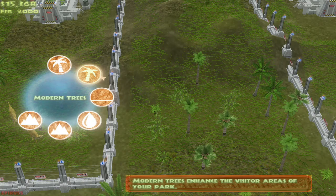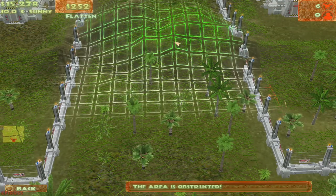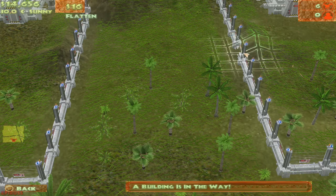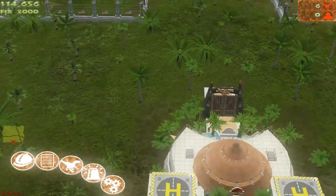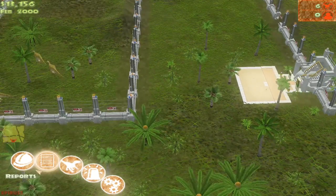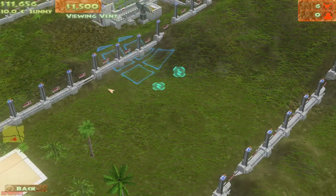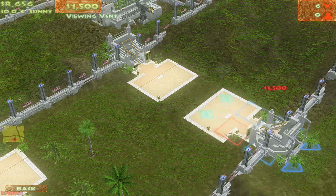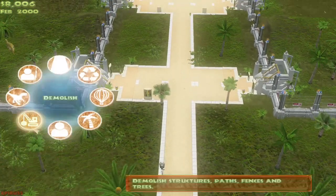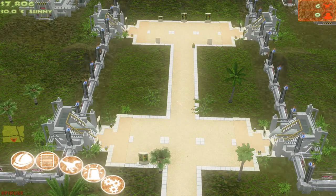A small hill is in the way, now to flatten it again. Let's build another one, and maybe another one — two pairs and we connect them all together. That looks good, that's nice. Put some trash cans so our park will be tidy as always.